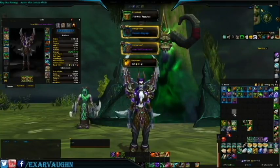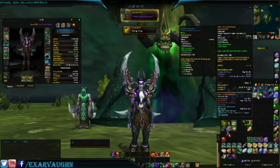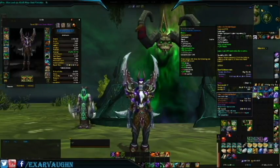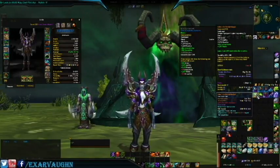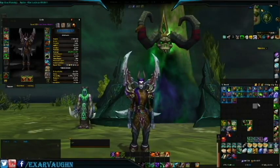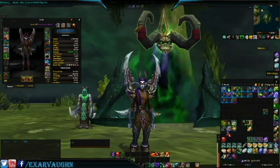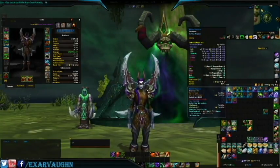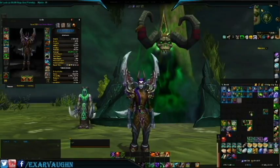We got some purples and a legendary — what is it? We got a chest! Look at those stats: 940 down to an 825. Critical and haste, 50% leech while Wild Blur is active. That's some nice, pretty good stuff. Let's put that on — it looks kind of ugly but hey, whatever.